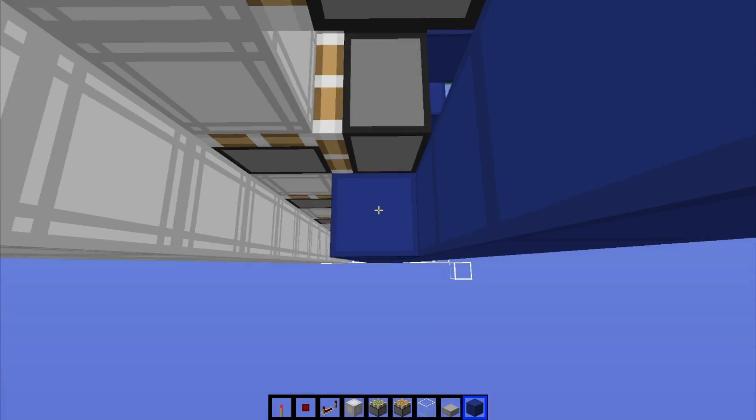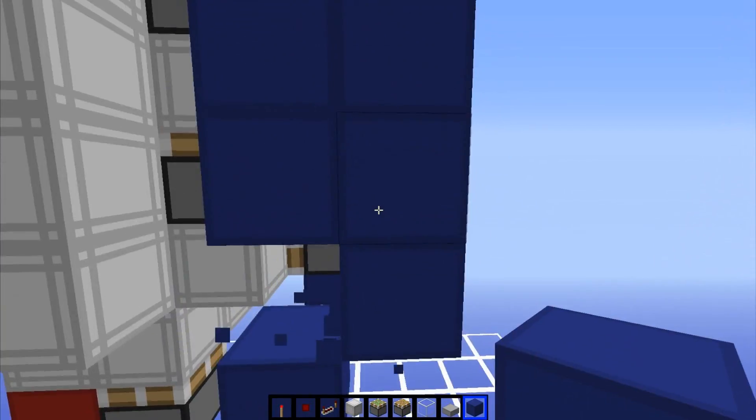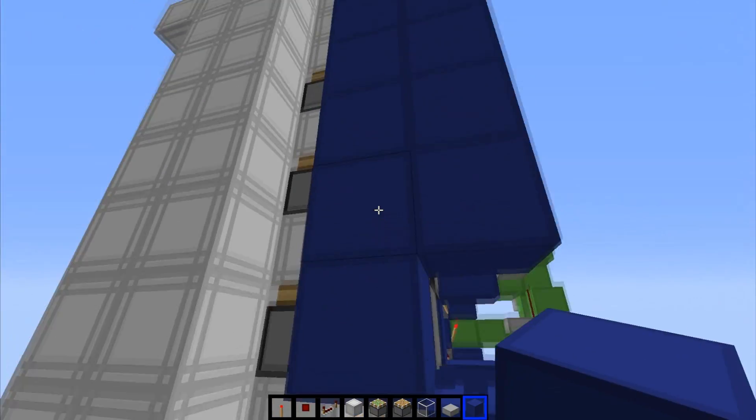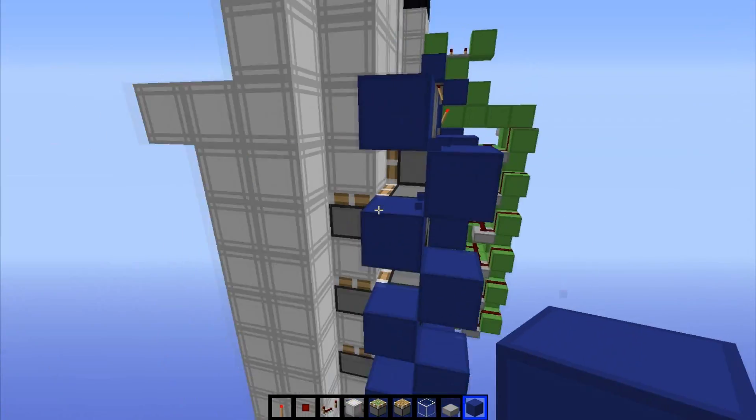Do the same thing on the other side all the way to the top. As you can see, there's a lot of going up and down with this design — it's just tedious to build. Then punch out all of these diagonally. It's really simple.